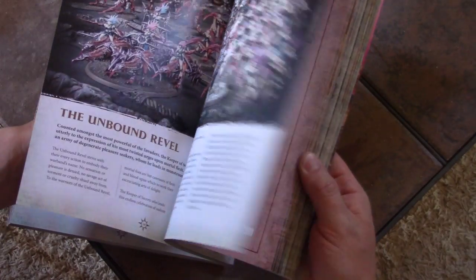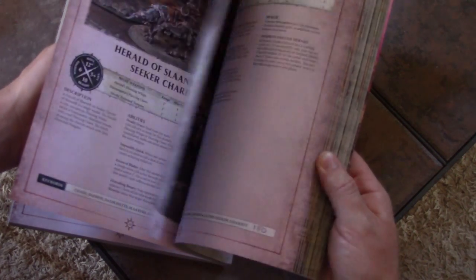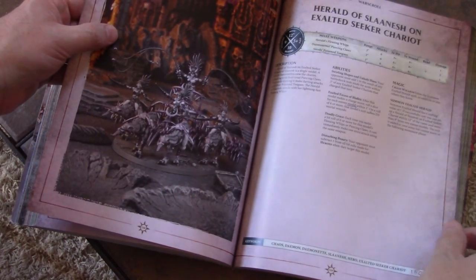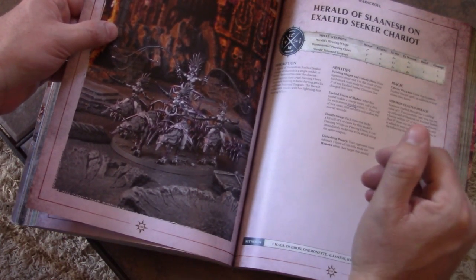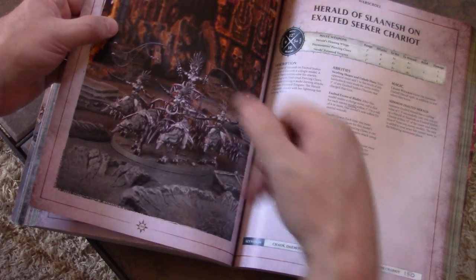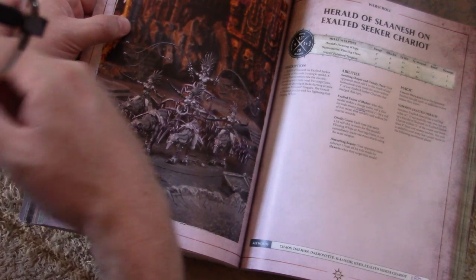Slaanesh — not going to spend a lot of time on them. They're just what you'd expect: extremely fast, lightly armored, cheap. You can kill them real easy, but they are inexpensive, fast, and they hit hard.